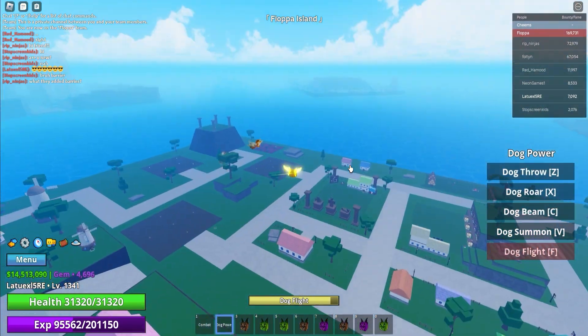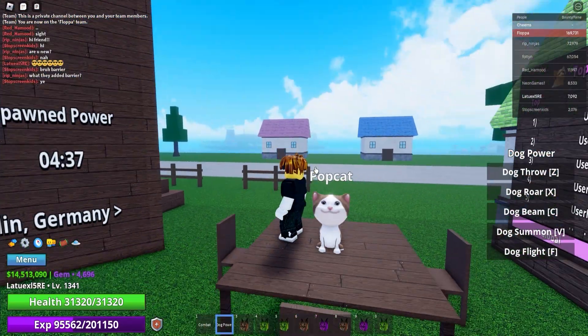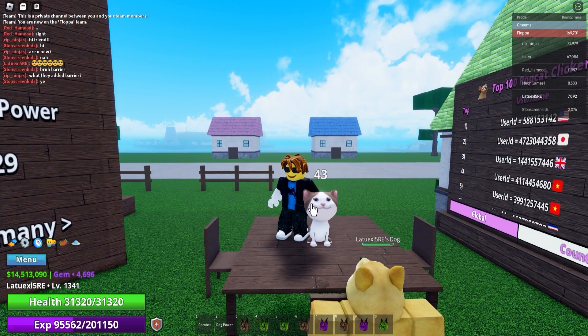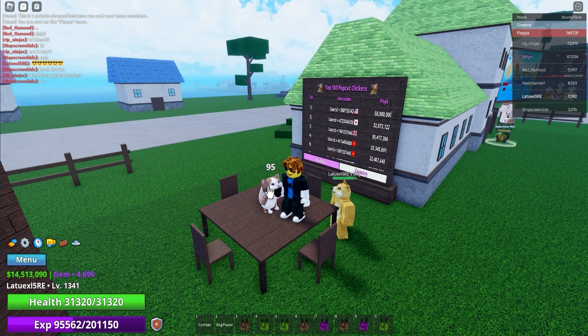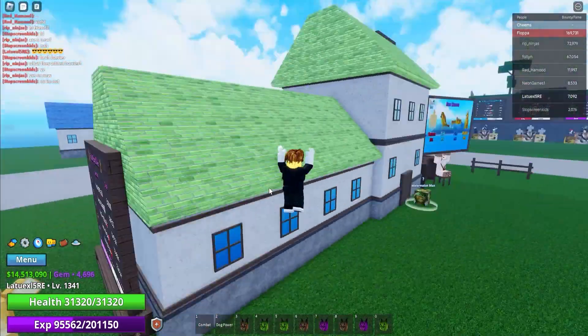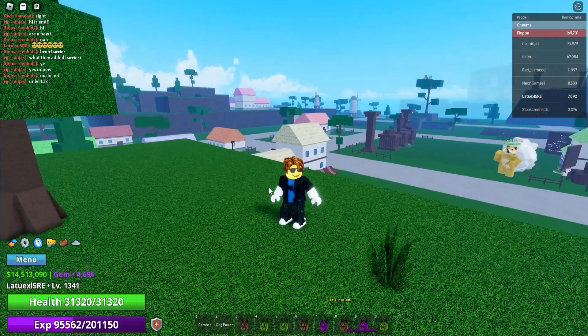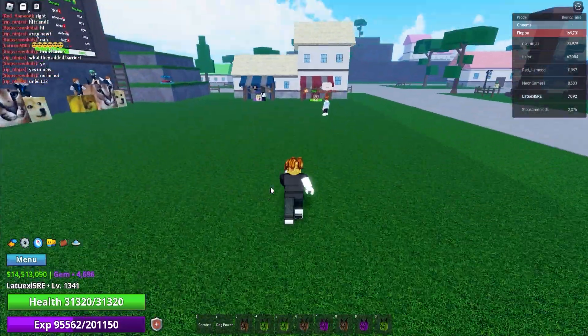Let me show you one more secret on how to get the dog fruit. Go back to Flopper Island and find this Popcat. If you click it 10,000 times, it will bring you to a secret mission at Noob Island. If you click it 1,000 times it will give you a secret mission and increase your chances to get cool fruits. You can even install an auto-clicker so you don't have to click at all — it will give you an amazing reward.